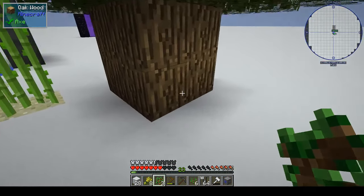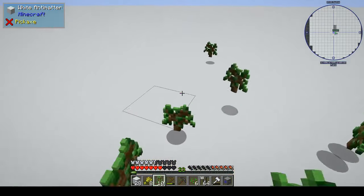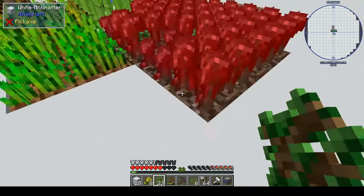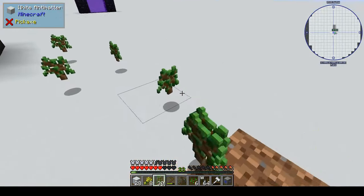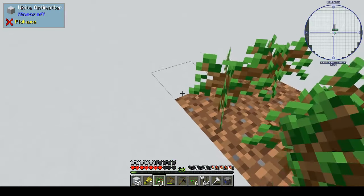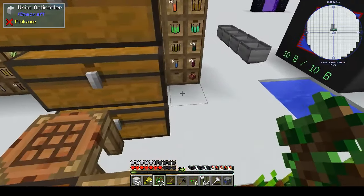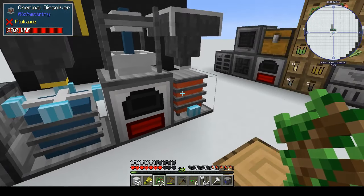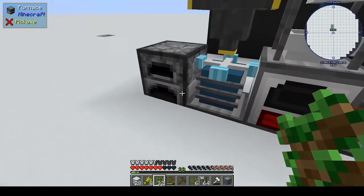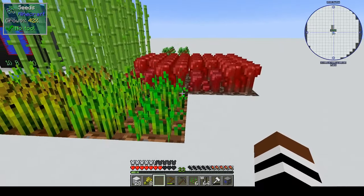So what are we doing today? Last week we went to the nether, found the fortress, got some nether wart. The mod pack has another update so I've updated it. I'm now cooking the apples to put into the culinary generator because that seems to be pretty good. I'm using the saplings in the furnace because we get tons of saplings.